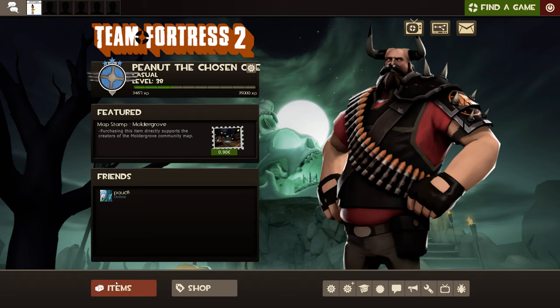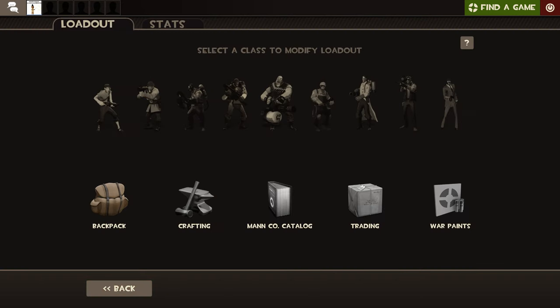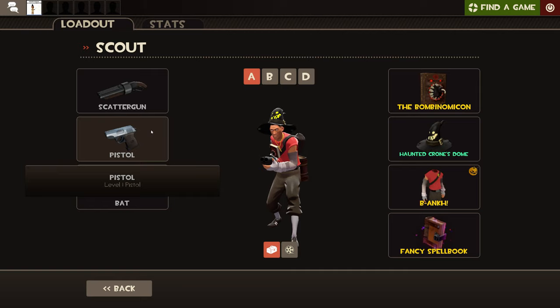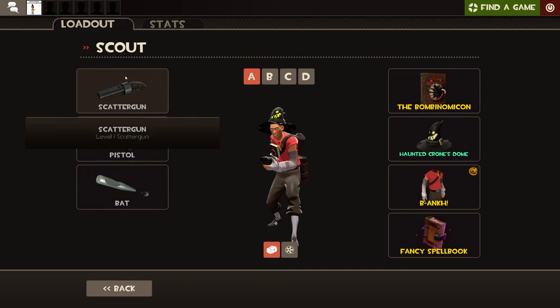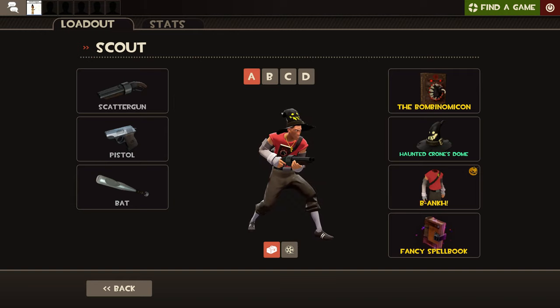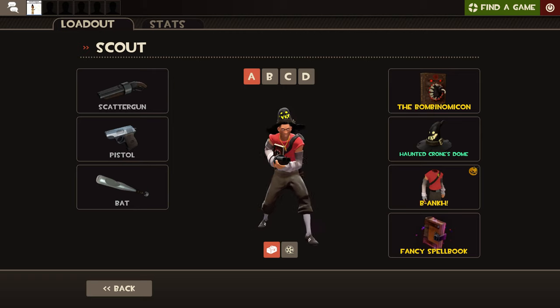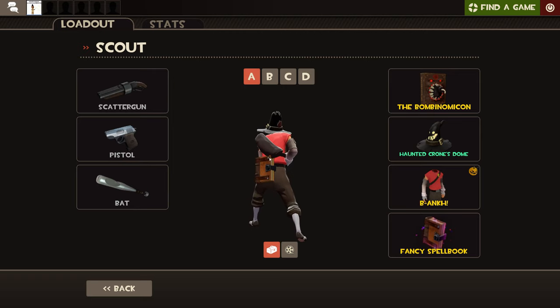In items, you have to click the button called items, then you'll come up with the 9 classes. If you go on Scout, you've got primary weapon, secondary weapon, and a melee weapon. You can find weapons in games, but not every game — it's pretty rare, like a 25% or 10% chance that a weapon will drop.